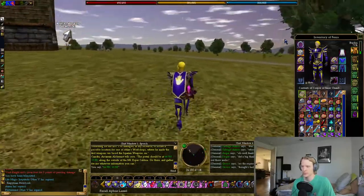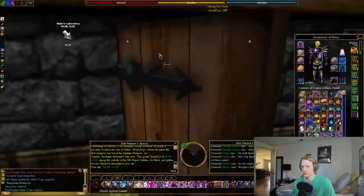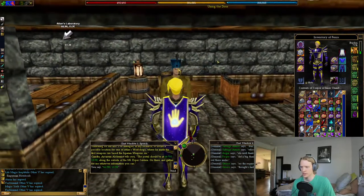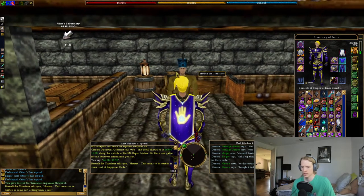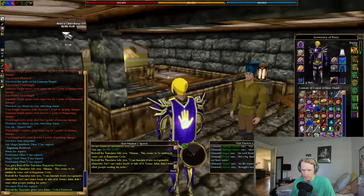He's wearing this funky hat — I don't know if you can get this hat as a character, it's pretty cool. Hand him the book. This seems to be written in some sort of Empyrean code.